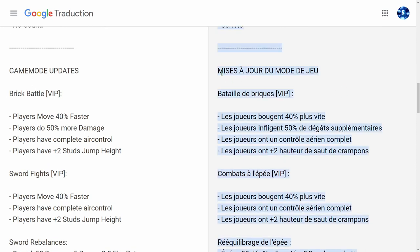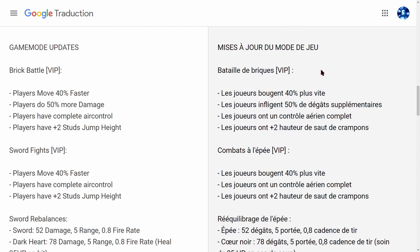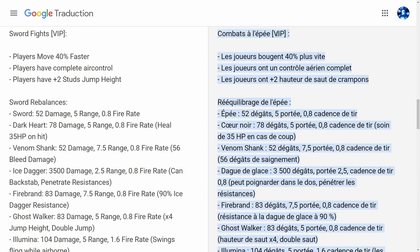Ensuite tu as les mises à jour des modes de jeu. Bataille de briques : c'est un mode de fun disponible maintenant sur les serveurs VIP. Les joueurs bougent 40% plus vite, infligent 50% de dégâts supplémentaires, ont un contrôle aérien complet, et ont plus de hauteur de saut.